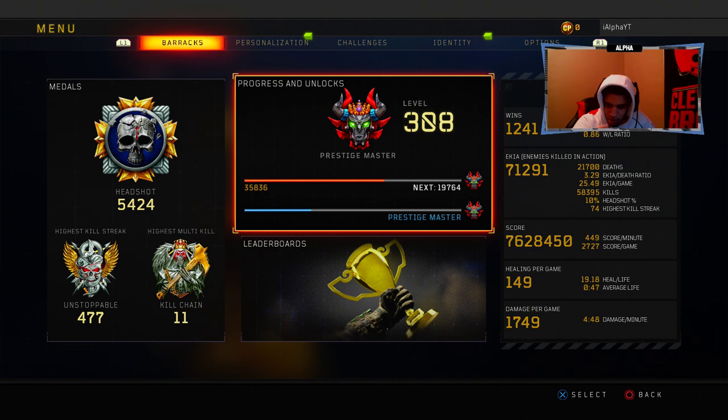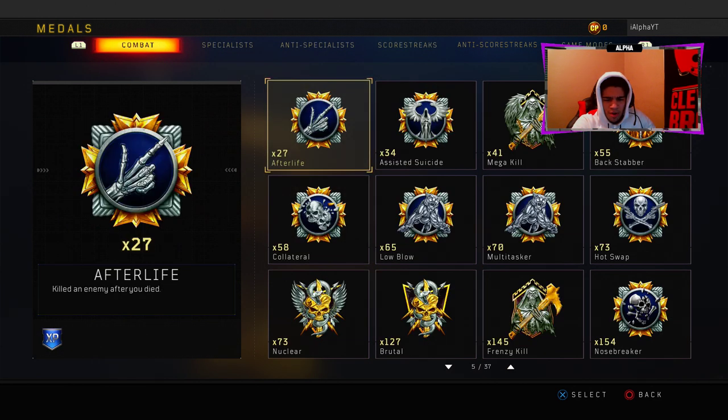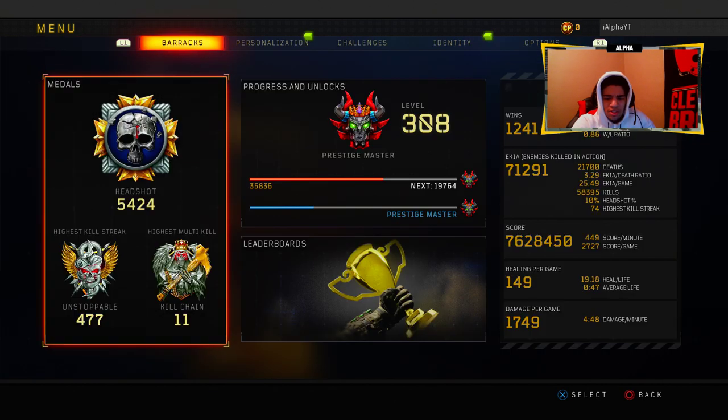My average life went up by one second. I think every 100 levels I might get it up by one second. My average life was 46 seconds last time, it's now 47 seconds. I have gained five kill chains since last time — I had six last time — and I had 342 unstoppables 100 levels ago, which is pretty insane. I've gained a decent amount of Nuclears as well.